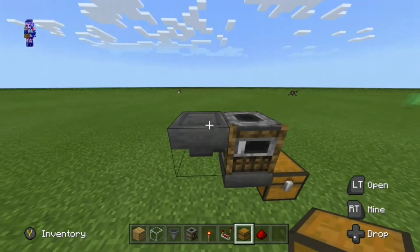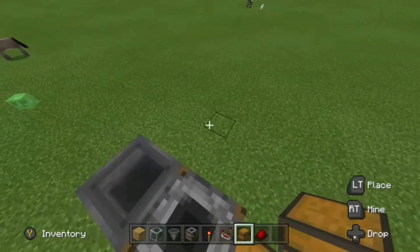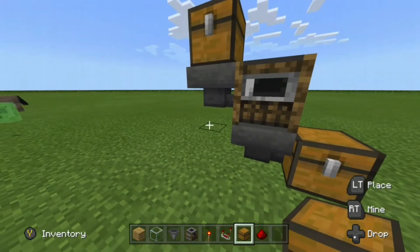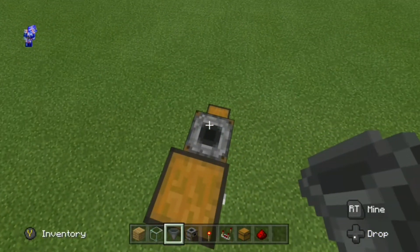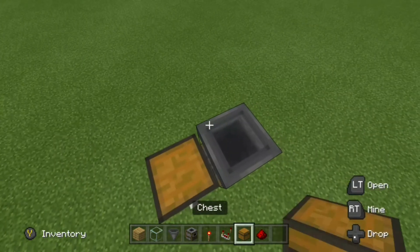What you want to do is place a chest right on top of the hopper, just like so. Next up, you want to place a hopper right on top of the smoker, so it's funneling towards the smoker — you just place it as so. And you're done with the first steps.